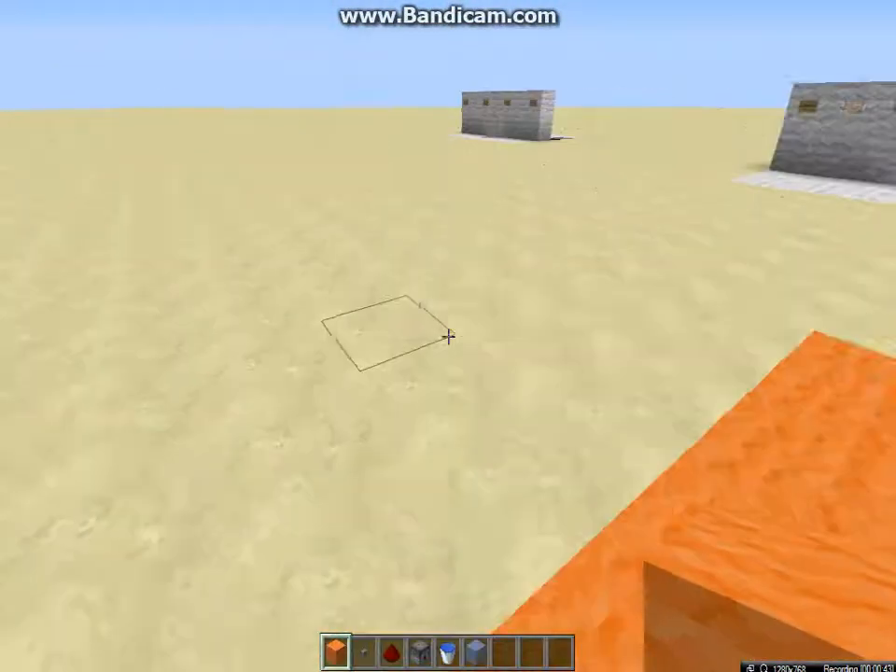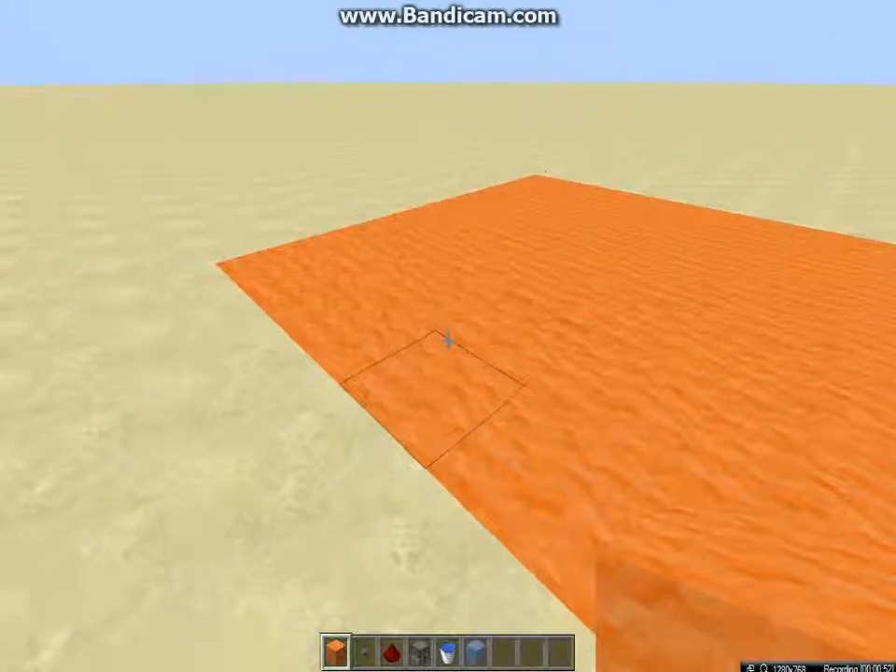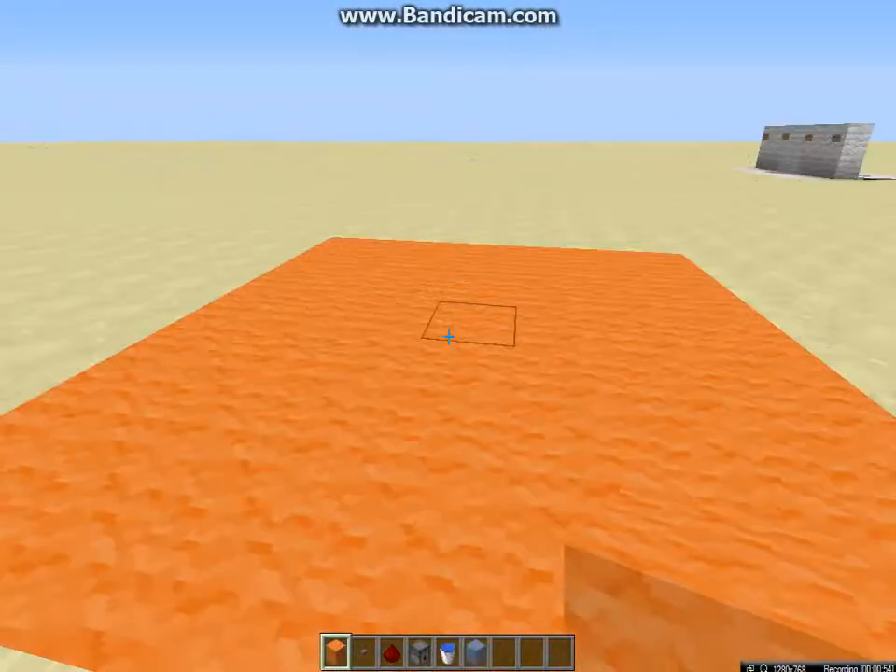First you're going to want to make a square like this. It is 1, 2, 3, 4, 5, 6, 7 long, and 1, 2, 3, 4, 5, 6, 7 wide.